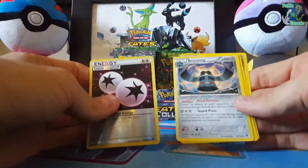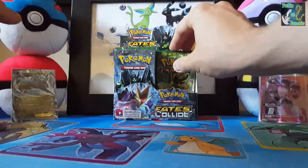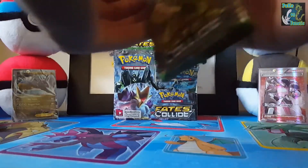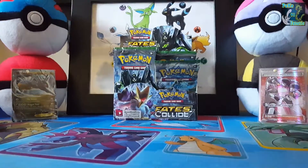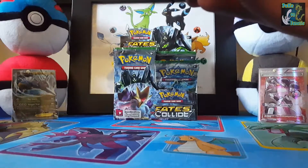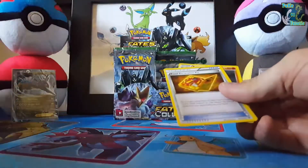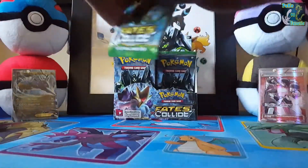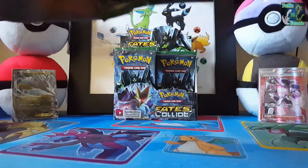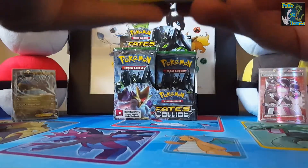Nice, we have a DCE and I don't think I pulled that before either, so that's cool. There are only quite a few cards from this set, so hopefully I pull some from this box. Team Rocket's Handiwork is definitely one of them, but I think I've got like three of those Kingdras now.